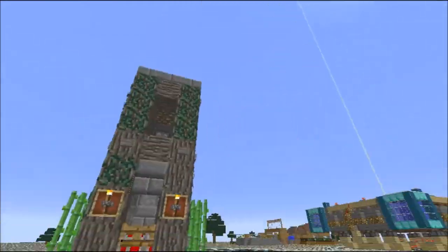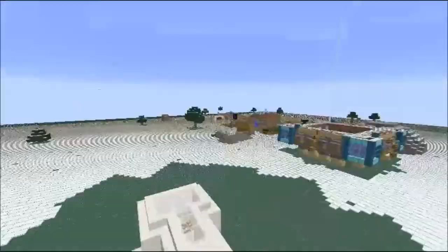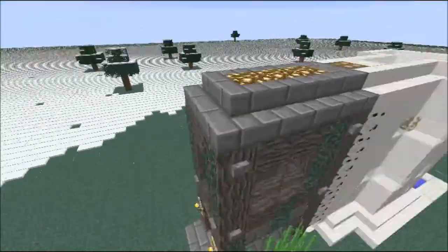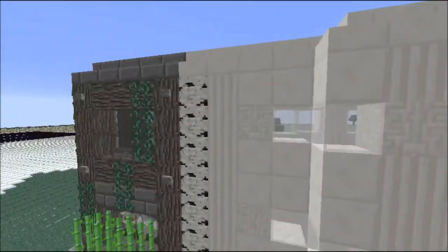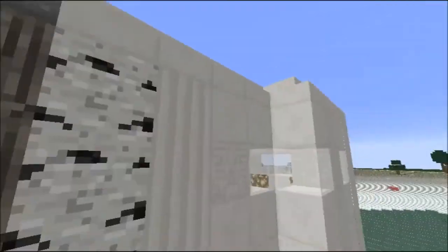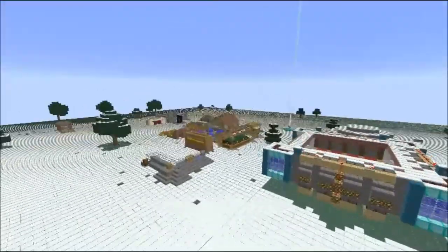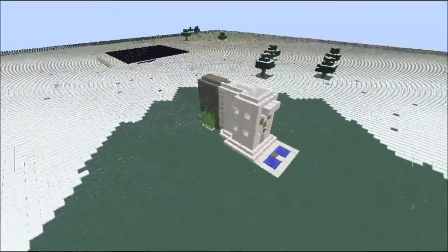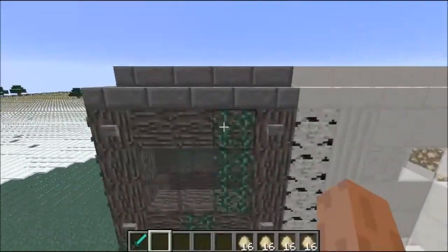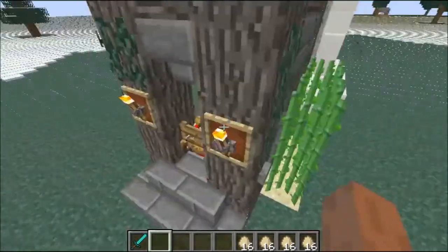Hey guys, welcome back. It's been a while since I didn't record any restaurant tutorials since we last left off. But anyway, I made this advanced egg collector these days and I'm sure that they are better than those I made before. You can see there are two different colors — this is the main body and this is the restaurant part. So let's take a look at it.